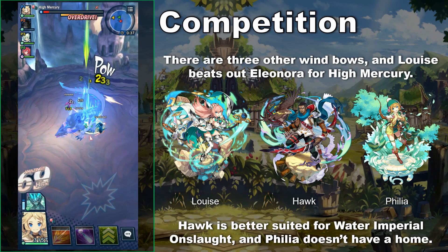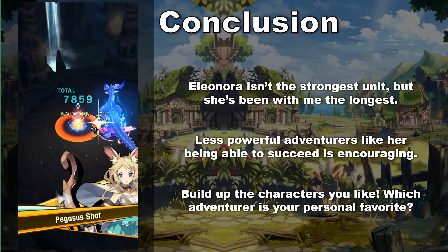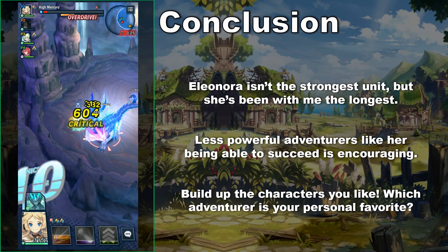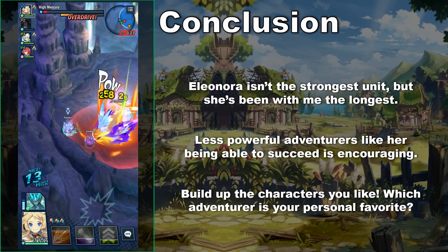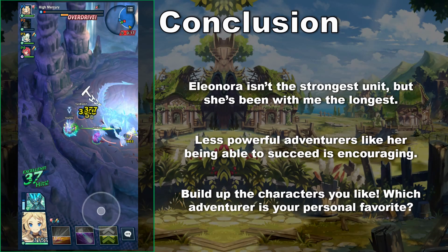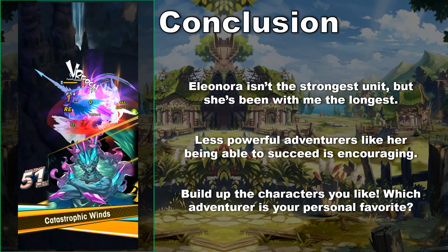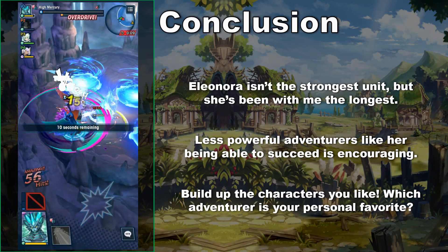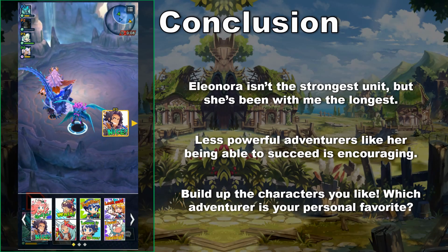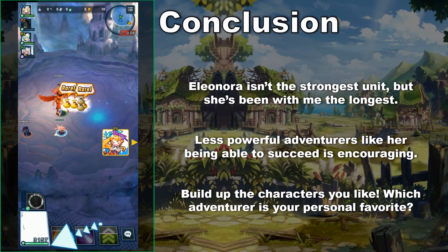That's pretty much going to do it for this video. Eleonora is my favorite unit because she's been with me through my entire journey in Dragalia Lost. Her kit suffers from problems common to many bow units, especially those released at launch. Her damage output, even under ideal circumstances, isn't very good for taking on High Mercury — although it can be done. I've beaten pretty much every quest with her except Hybron Hilda, which is still a work in progress. Hopefully that gives you encouragement to use your favorite characters too. At the end of the day, this game is fairly flexible — pick who you love and bring them to their full potential.